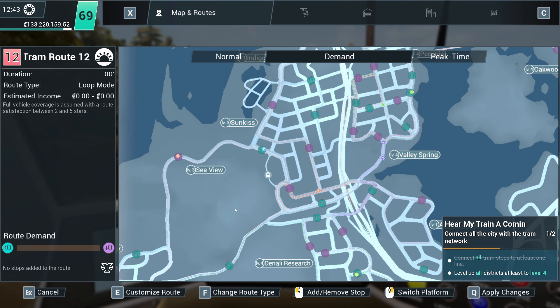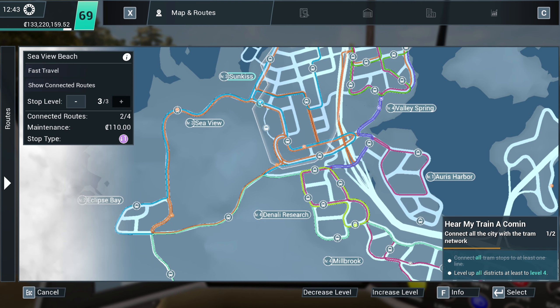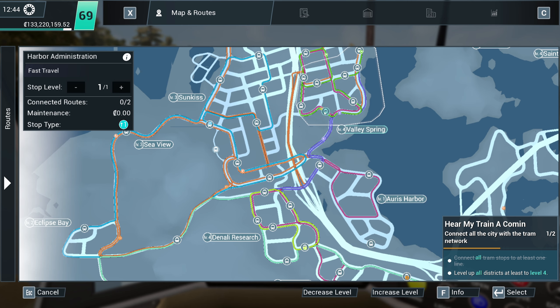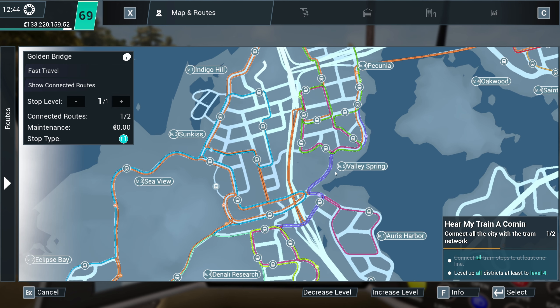Tram route 12 - we're going to start in Eclipse Bay and work our way around. Before we do that, we'll make sure that all of these stops are as levelled up as they possibly can be. Level four, level two, level one - that can be level three. Wow, level six, it's Valley Spring already - we can ignore that, although I'm still going to level them up as high as possible. Level four Valley Spring, level four again. Valley Spring's level five. Pecunia also level four. So we can ignore these two areas here already, making it much easier.